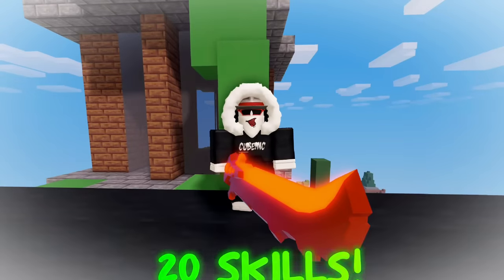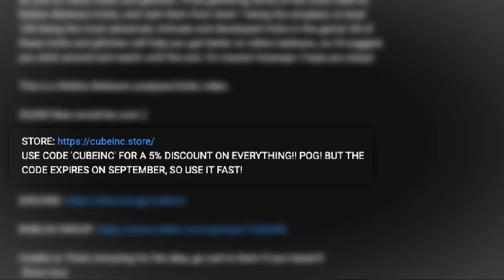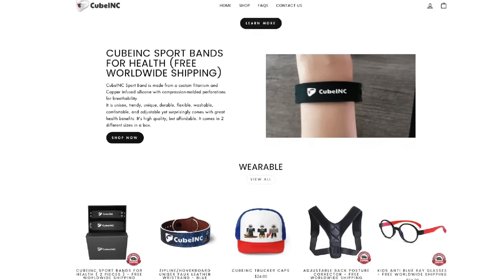We learned a total of 20 skills in 10 minutes, but there's one more we gotta learn — and that is pressing the subscribe button. We're trying to speedrun to 300k, and subscribing will help a ton. Join the Discord to enter the 30k giveaway and check out the store, link in the description. We got some awesome products. But for now, that's a wrap.